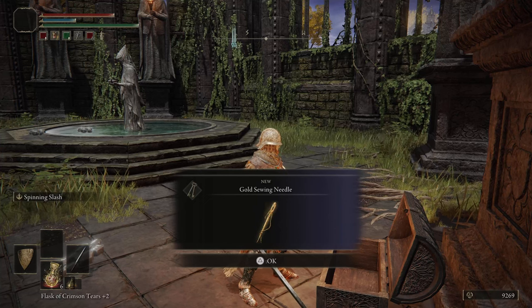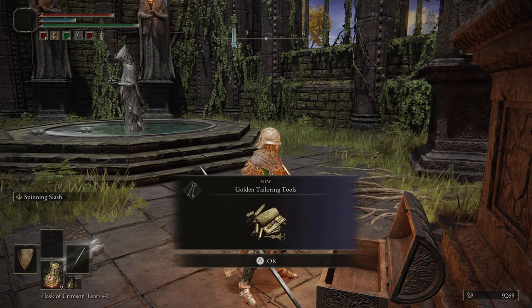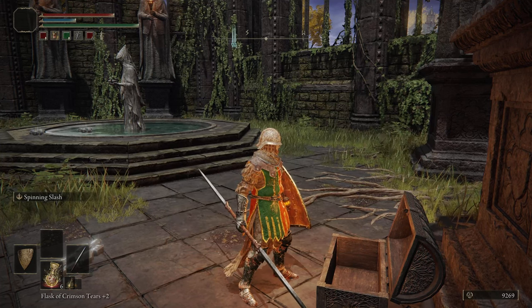This is probably going to help with different types of special armors when it comes to doing the transmog looking thing — the gold sewing needle, along with the golden tailoring kit.